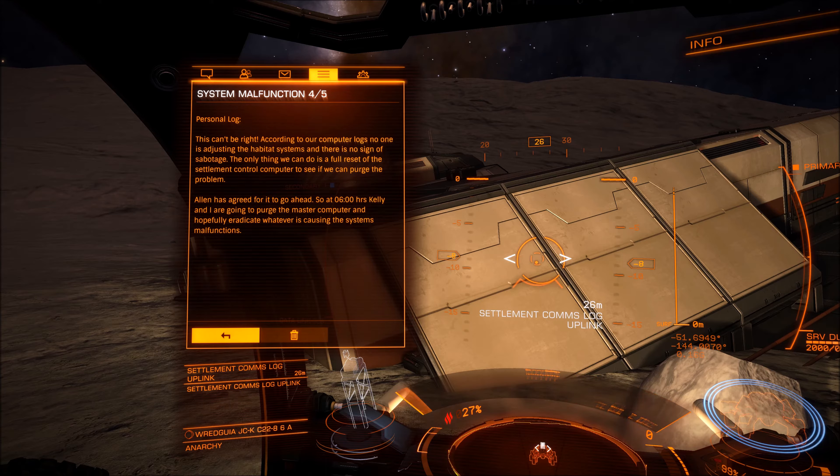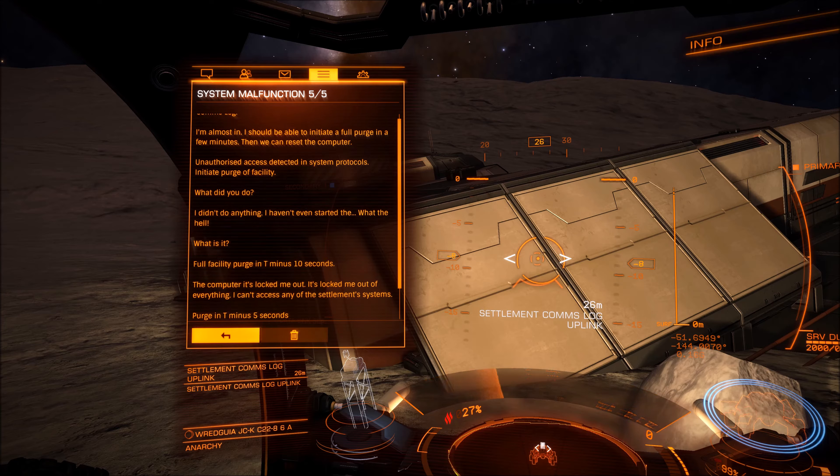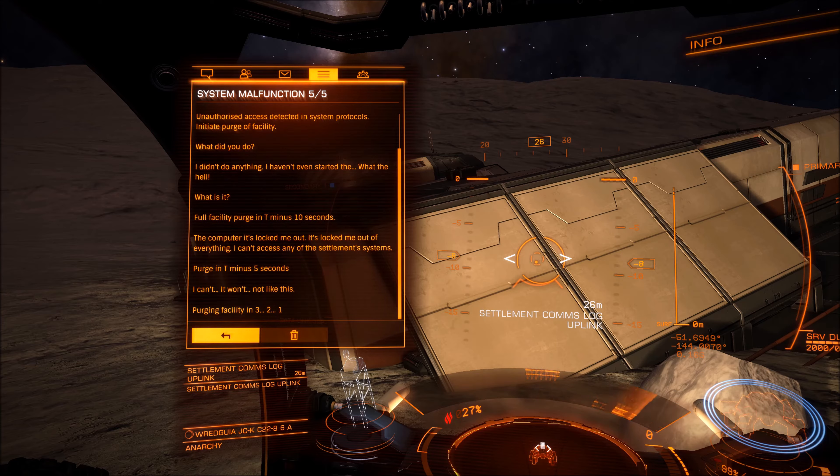The log continues: 'The only thing we can do is a full reset of the settlement control computer to purge the problem. Annan has agreed - at 0600 hours Kelly and I are going to purge the master computer and hopefully eradicate whatever is causing the system malfunctions.' Final entry: 'I'm almost in, I should be able to initialize the full purge in a few minutes. Then: unauthorized access detected - system protocols initialize purge of facility. What did you just do? I didn't do anything. Full system facility purge in T minus 10 seconds... the computer's locked me out... purge in T minus five... purging facility in three, two, one.'